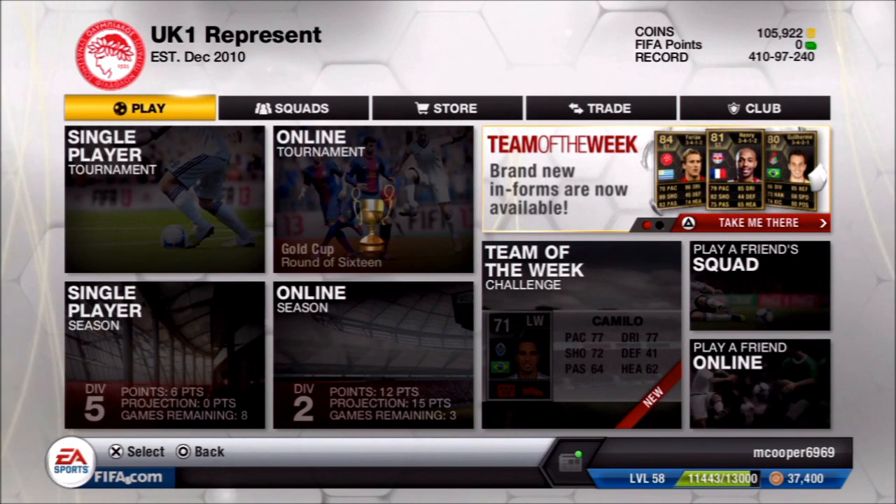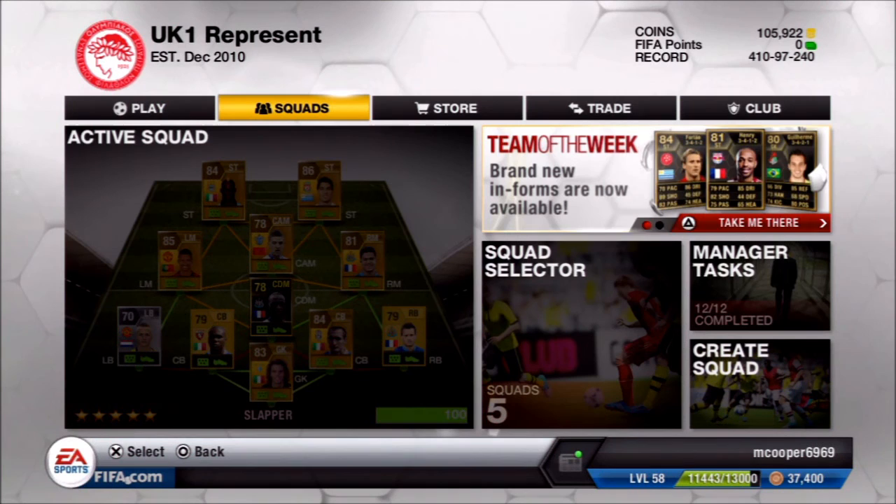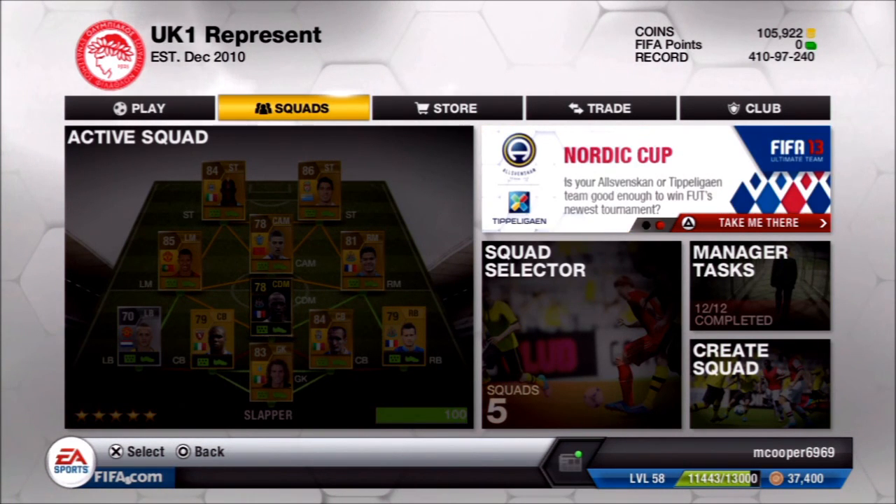What's up guys, Lil Mike here and welcome to my top 5 center attacking mid to right back full chemistry — or perfect link chemistry — in the 4-2-3-1 formation. These players are from the same nationality and the same club, so they have a perfect link and they have 9 chemistry in the 4-2-3-1 formation no matter who else you have in the team.